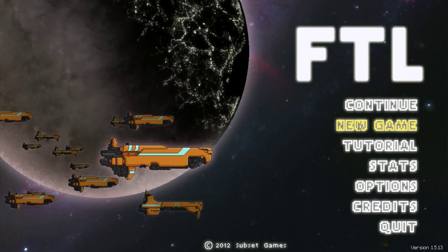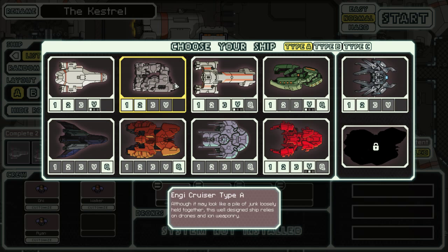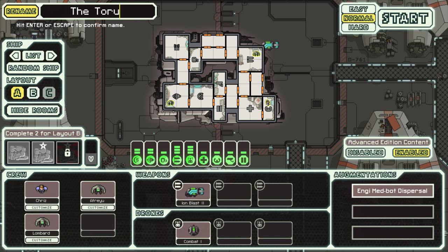Hello everybody and welcome back to FTL on the Killer Peachy Show. New game, yes please. We'll be doing the Taurus — try and get room C unlocked. The Peach. Alright, that should be all good on normal.